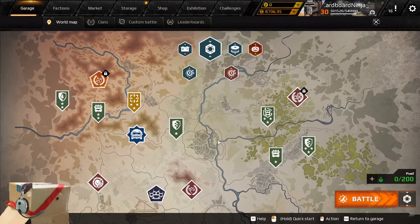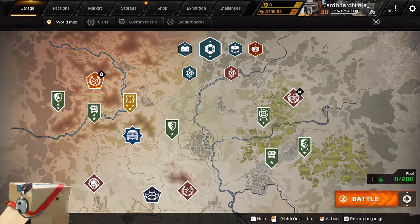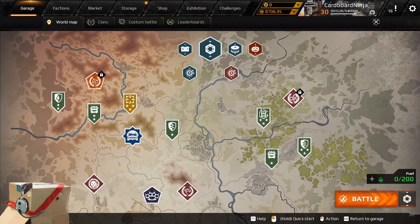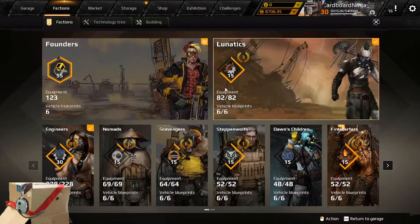Easy raids and one of the available hard raids also earn copper. The amount of resources you earn is based on your performance in that mission. Together, scrap and copper are the two most common resources in the game and are used for nearly every single crafting recipe.